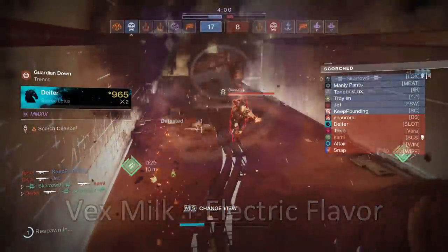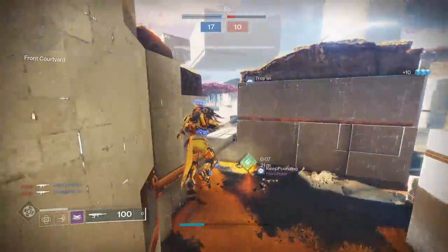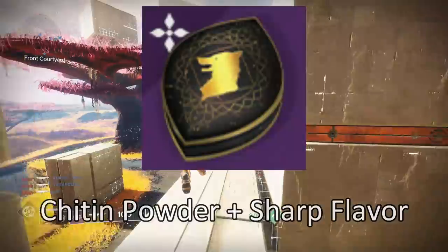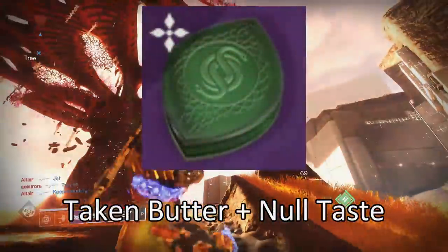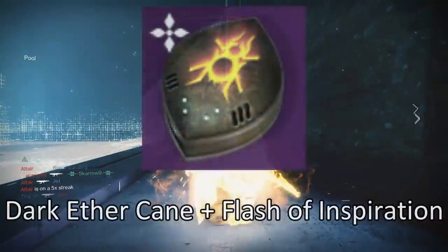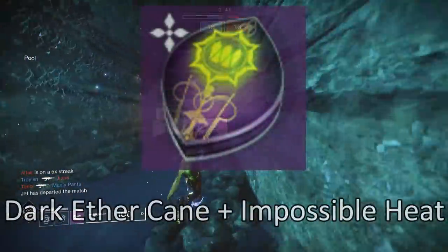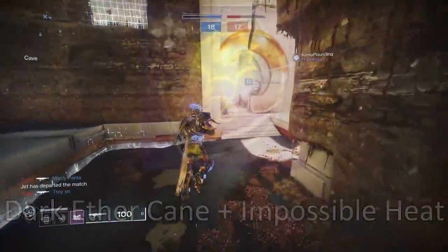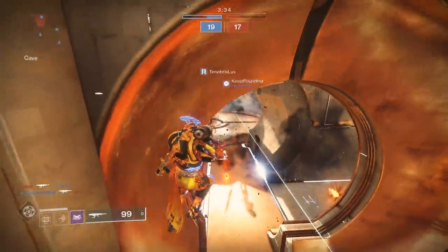Infinite Force Cake — Failsafe, Vex Milk and Impossible Heat. Radiolarian Pudding — Asher Mir, Vex Milk and Electric Flavor. Vanilla Blades — Shaxx, Cabal Oil and Sharp Flavor. Javelin Mooncake — Ana Bray, Chitin Powder and Sharp Flavor. Dark Chocolate Motes — the Drifter, Taken Butter and Null Taste. Candy Dead Ghosts — the Spider, Dark Ether Cane and Flash of Inspiration. Ill Fortune Cookies — Petra Venj, Dark Ether Cane and Impossible Heat.